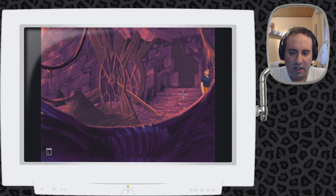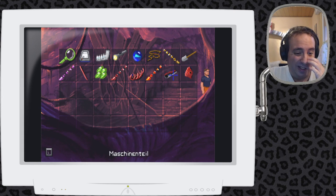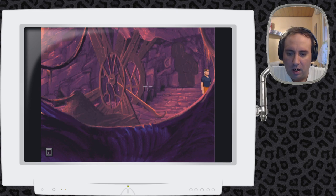Ein schnurriges Willkommen bei Kitty Plays The Dig. Letztes Mal haben wir den nervigen Nager gefangen mit diesem tollen Gerät und dem Armband, den wir umgelegt haben. Das war bestimmt dazu gedacht, ein Kind zu verfolgen, falls es wegrennt. Und mit dem Teil, das die Ratte aus dieser Tafel geklaut hat, können wir jetzt hoffentlich die Tür reparieren und gucken, was dahinter ist.